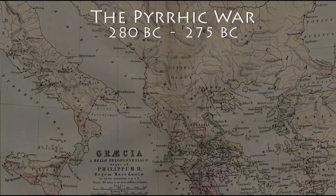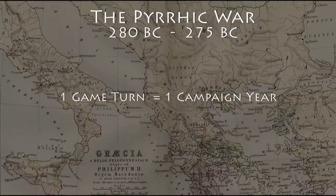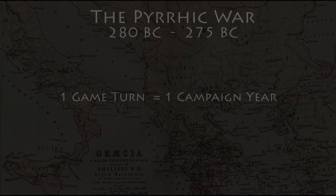Historically, the Pyrrhic War lasts for five years, 280 to 275 BC. And in our campaign, one turn is equal to one year of real time. Each turn, you get to conduct 10 actions, but you have to pick those in secret.